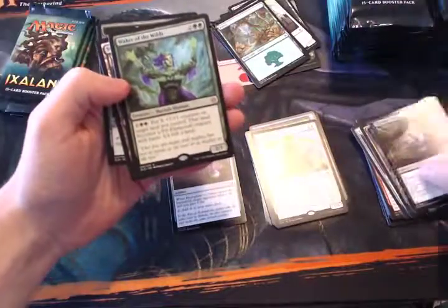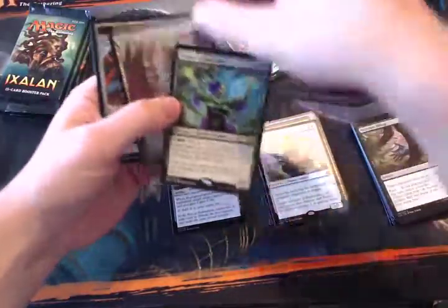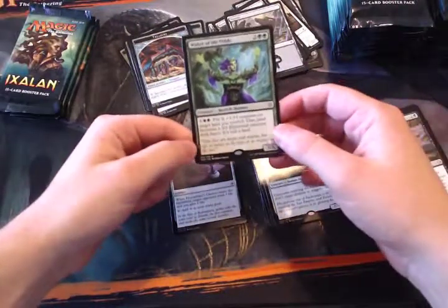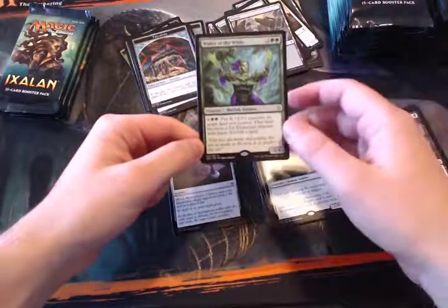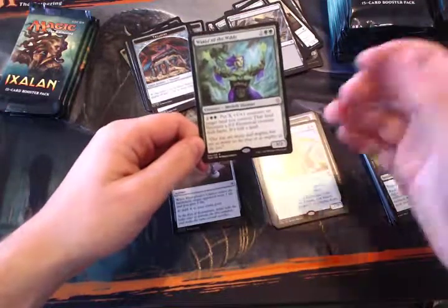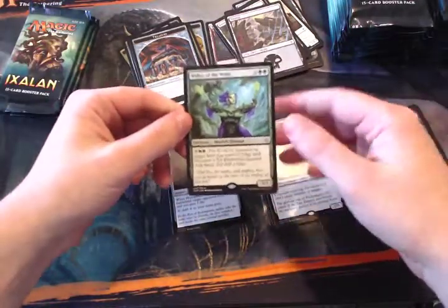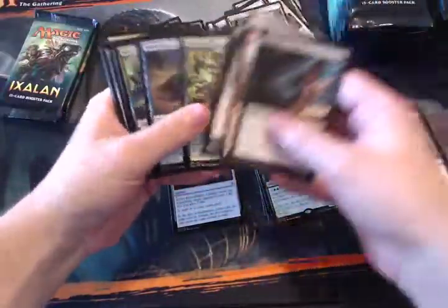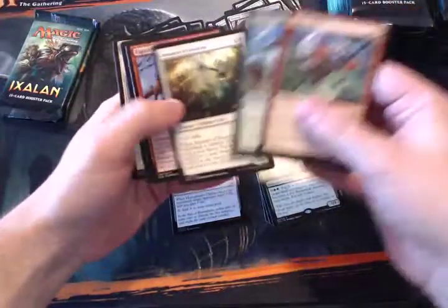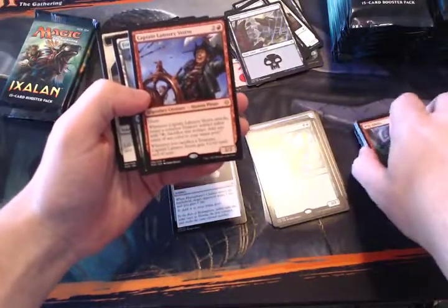Waker of the Wild is also an interesting card. The art is beautiful. It's a four-mana 3/3, which isn't great, but its ability is pretty interesting: you can put +1/+1 counters on lands you control and they also gain haste. This was actually labeled by Strictly Better MTG as one of the sleepers in the set, because you can use that ability right off the bat without having to tap the creature.